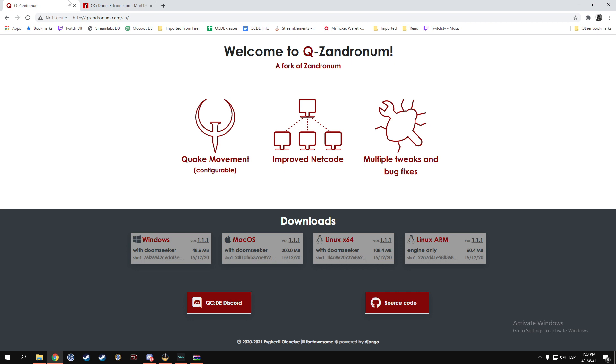This engine comes baked in with the movement. That's basically QCDE and that's QXandrinome. Moving to the second part of the video, which is how to install it.